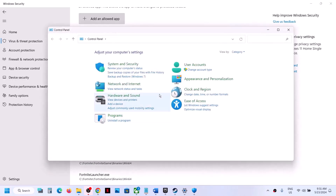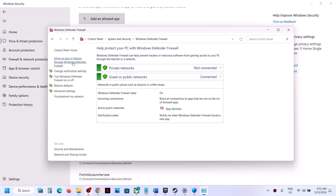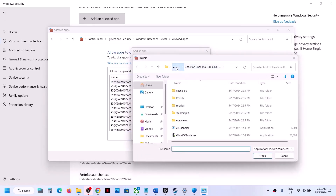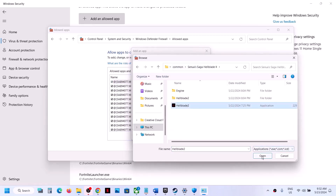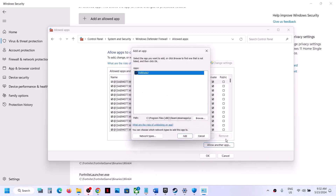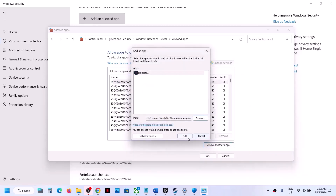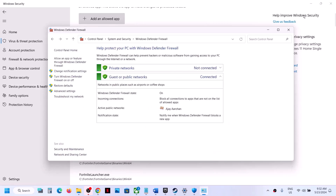Once the game is added, type Control Panel in the Windows search box and go to Control Panel > System and Security > Windows Defender Firewall. Click Allow an App or Feature Through Windows Defender Firewall, click Change Settings, then click Allow Another App > Browse. Go to the game installation folder, open the game folder, select the game EXE file, click Open, then click Add. Again click Allow Another App > Browse, open Binaries > Win64, select the second EXE file, click Open, then click Add.